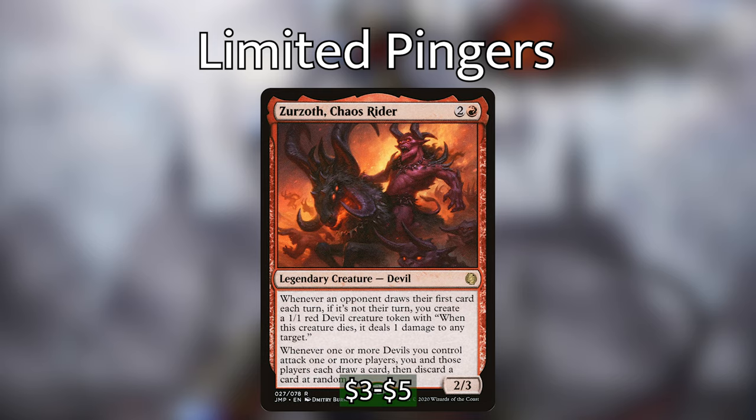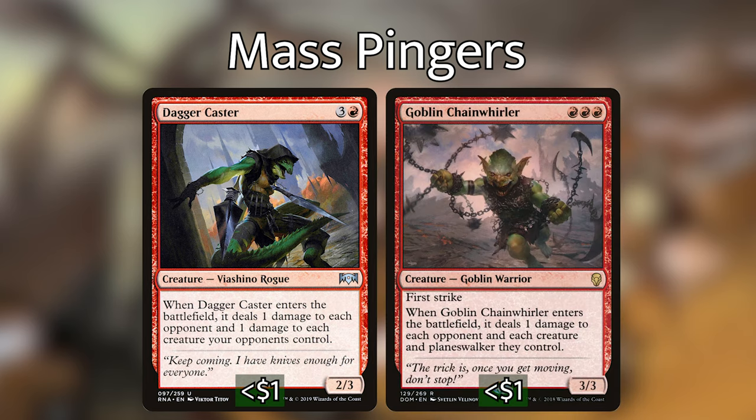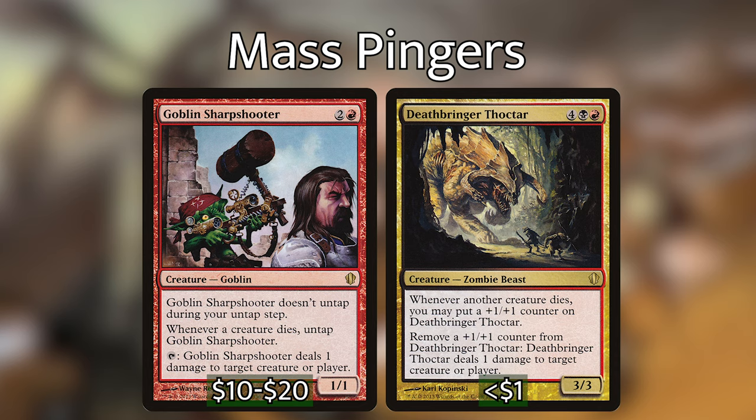Moving on to our mass pingers — you can see these as pseudo one-sided board wipes, which are the best kind. Some of them included here are not one-sided, because we can't have everything, but they work great as board wipes if the situation permits. First let's talk about Dagger Caster and Goblin Chain Whirler — these two creatures do one damage to each creature your opponents control and each opponent. If they have deathtouch, everything they hit will die. Timing on these is important because you can get them out alongside Zagrus on turn 3 or 4 if you play your hand right. They only work once, so play them cautiously.